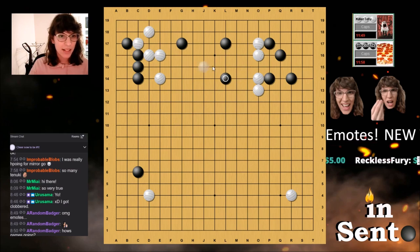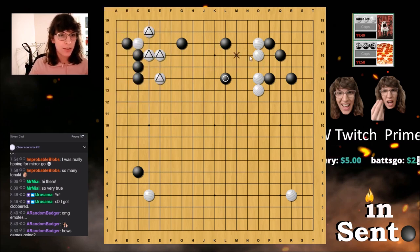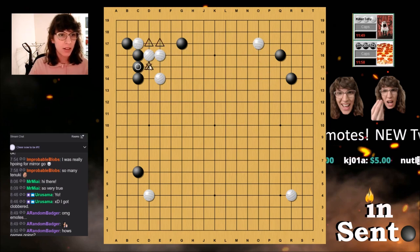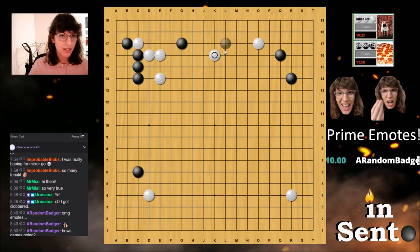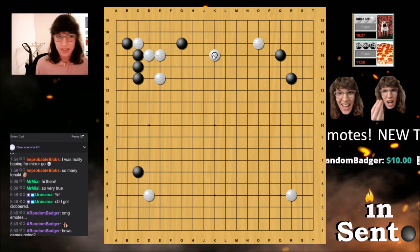Black can attack this group while developing shape. Basically, white invested a ton of stones in quite literally no territory, and that was all because of how this battle affected the situation. Both players were conscious of that, and he did not let that happen. He played here, which shows good, advanced go instincts.